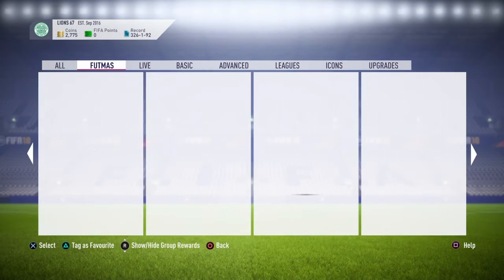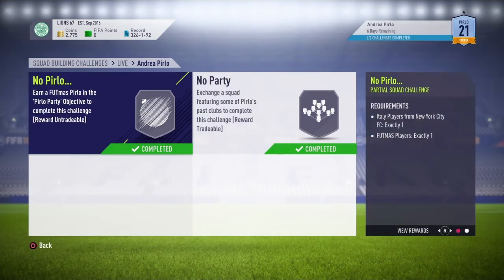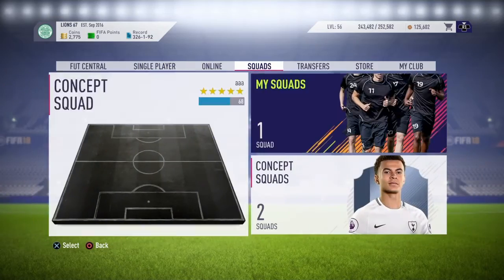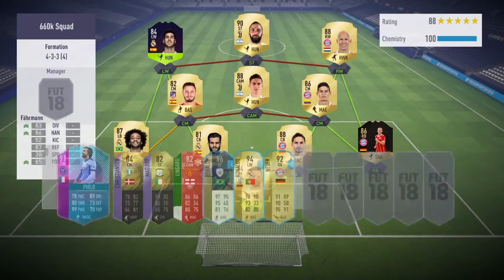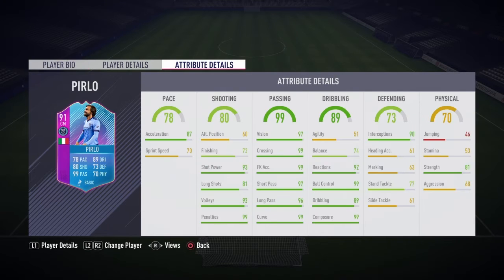That's actually quite easy and it only costs about 30k. I'll show you the in-game stats right now — you get 4-star weak foot, skill moves, and low/low work rates, which is the best.